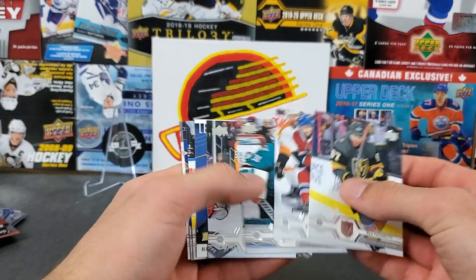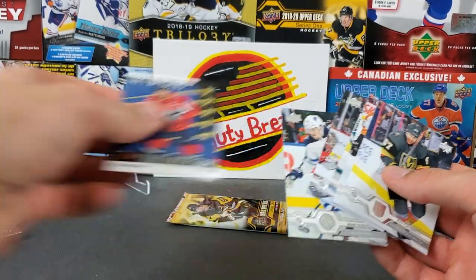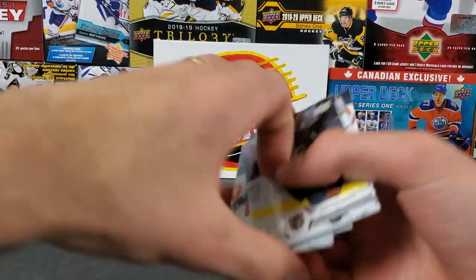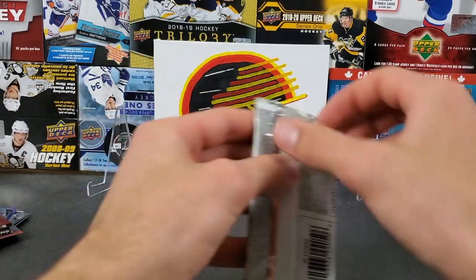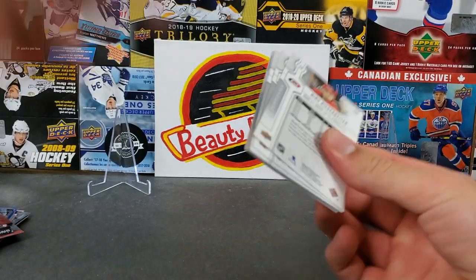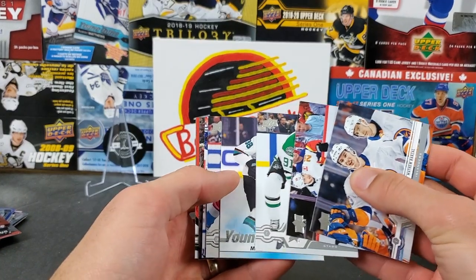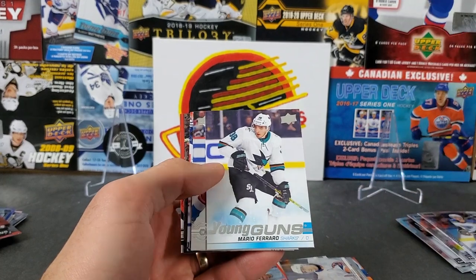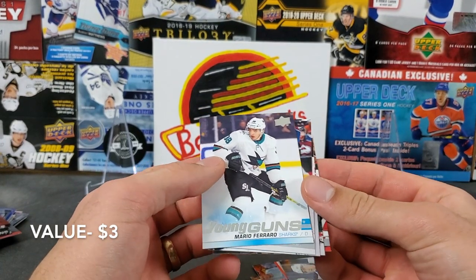We got a Shining Stars of OV - that's decent. He's definitely having a good year. Last pack - come on, we need another young gun! Yes! We got another one - a young gun of Mario Ferraro. That's not too bad, another decent one. Apparently he has a YouTube channel - oh really, interesting! So Mario Ferraro, that's not too bad.